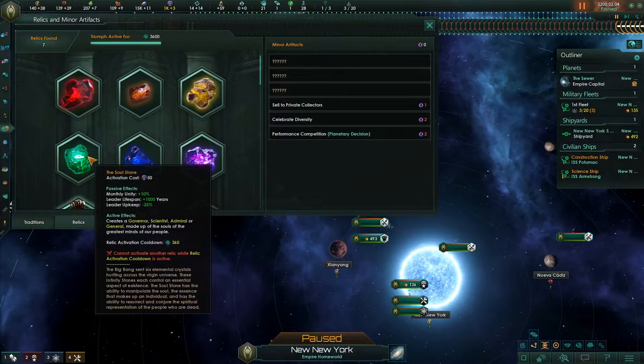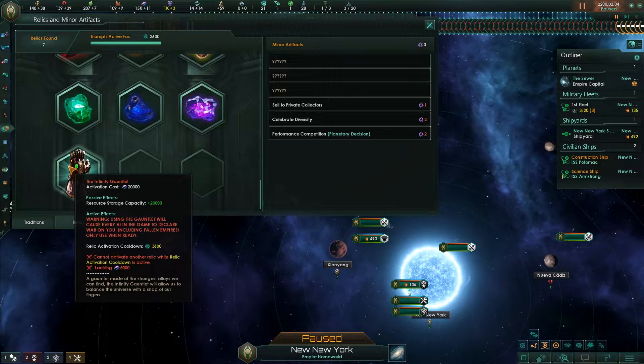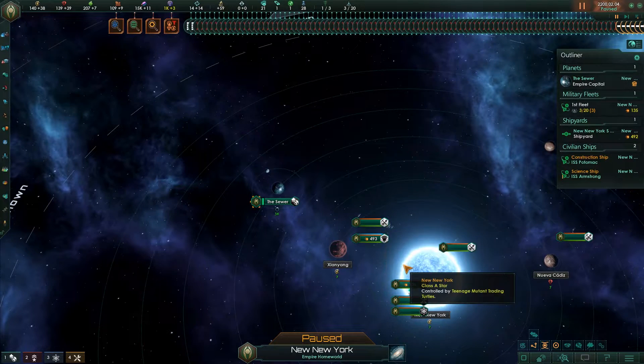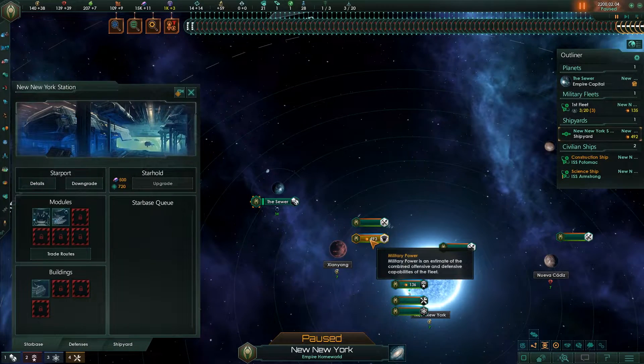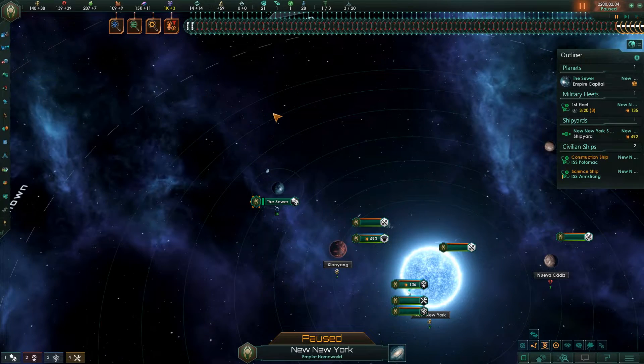In terms of the stones having effects together, I could implement that, but that's kind of the point of the gauntlet — using all the stones together. I kind of think in this context, for the game, having the gauntlet is what allows you to use all the stones together. Someone also asked me to work with the mod developer for another mod, which I didn't actually know existed before I made the first video. I had a look at his mod and changed some stuff in mine based on his.